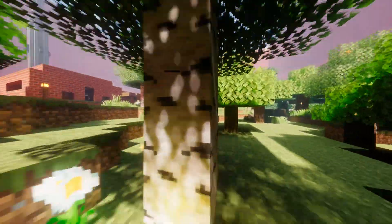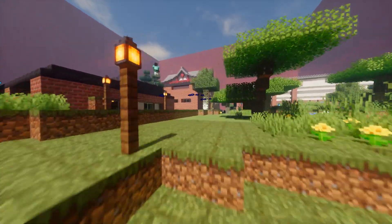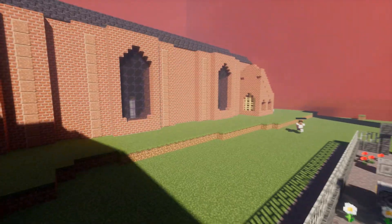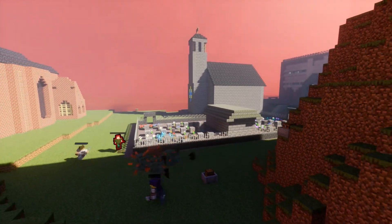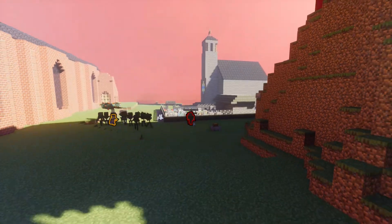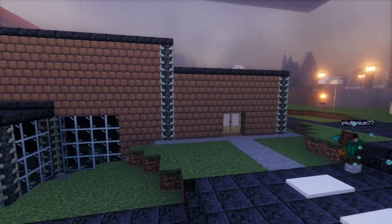Greetings Earthlings, this is the Martian Master, and today I have an update for the Fate Holy Grail War Minecraft Java Edition minigame. This is a PvP Last Team Standing minigame, in case you haven't seen it before. Based off of the Fate series of anime, there are seven teams of Masters and Servants who battle to be the last team alive.